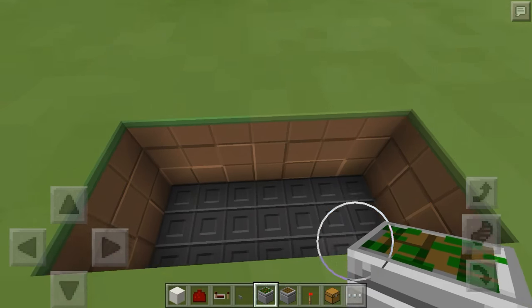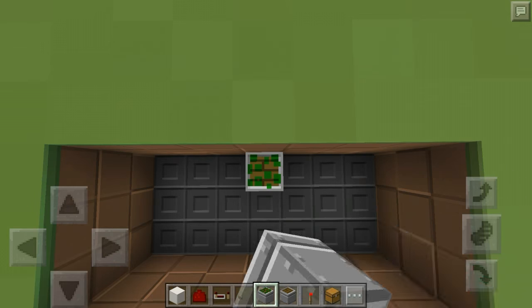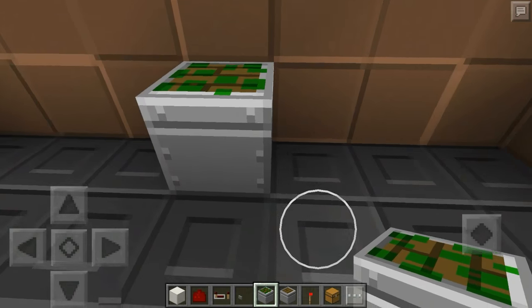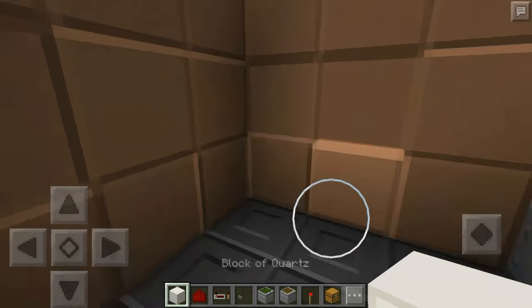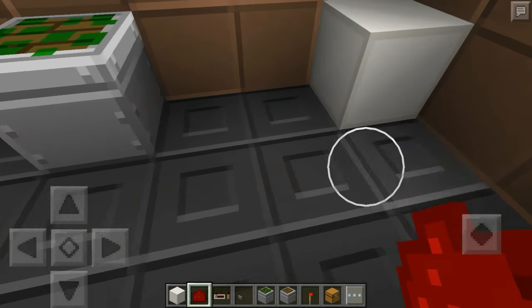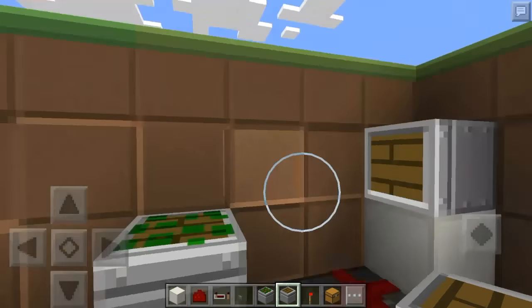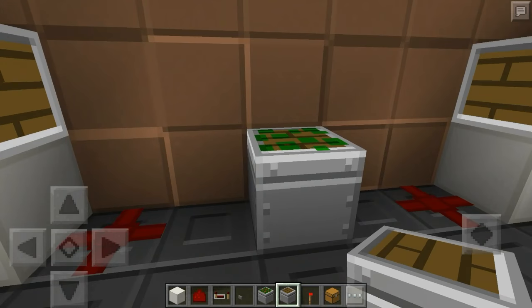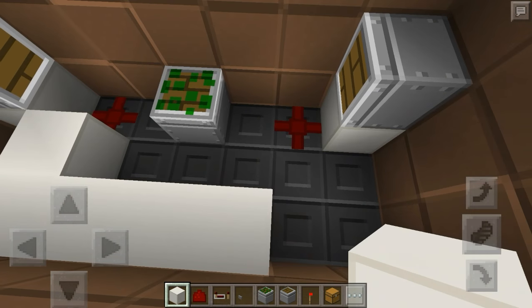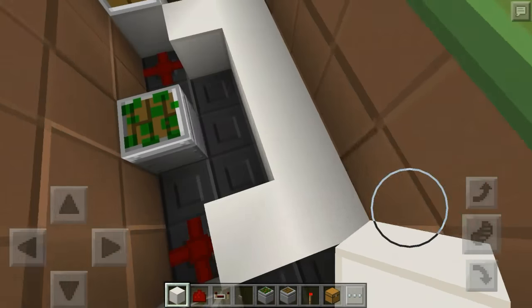All the way in the back, put your sticky piston. Then come out to this corner and place a block, this corner place a block, take redstone and place it right there and right there. Then take your regular pistons and place one there and one there. Next, take blocks and put them in this configuration so they come out right where the dust is, all the way around.